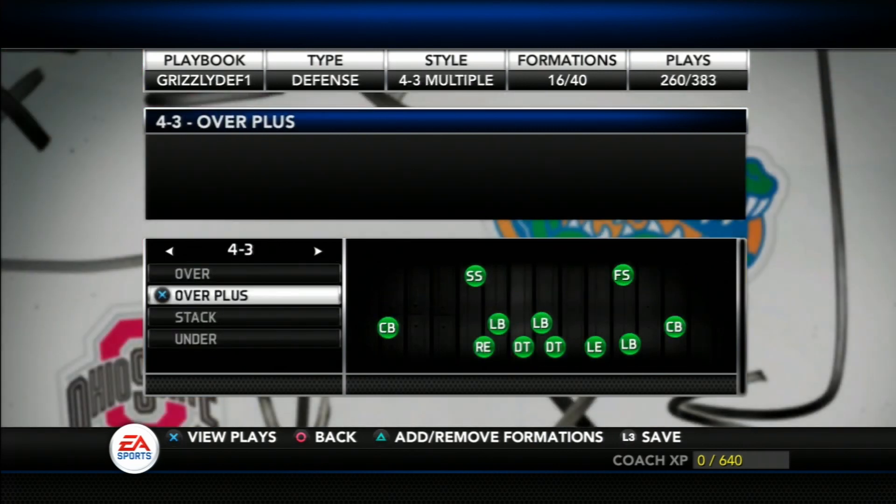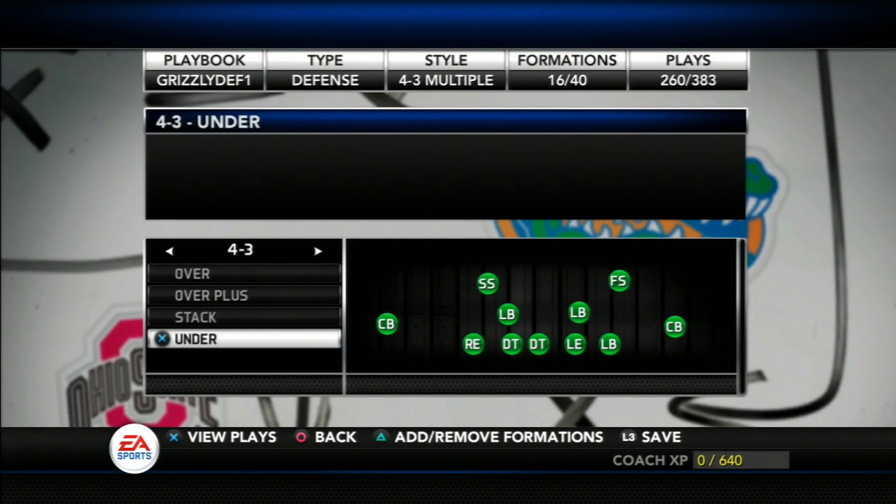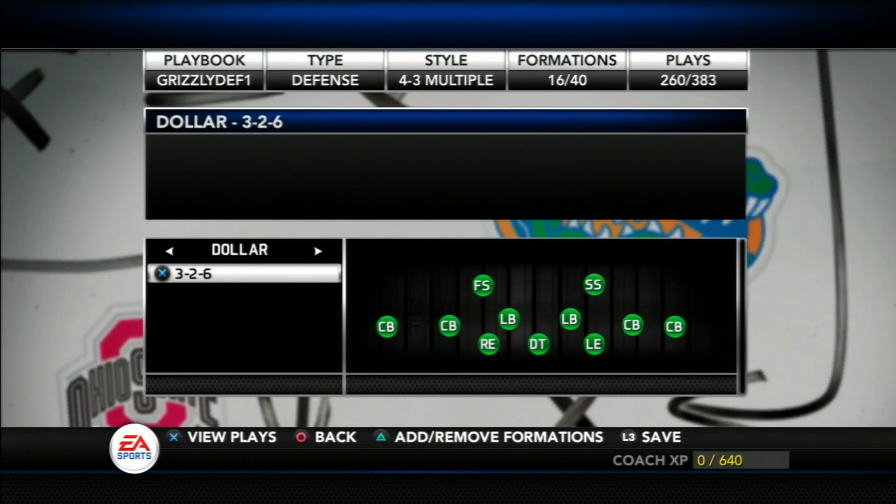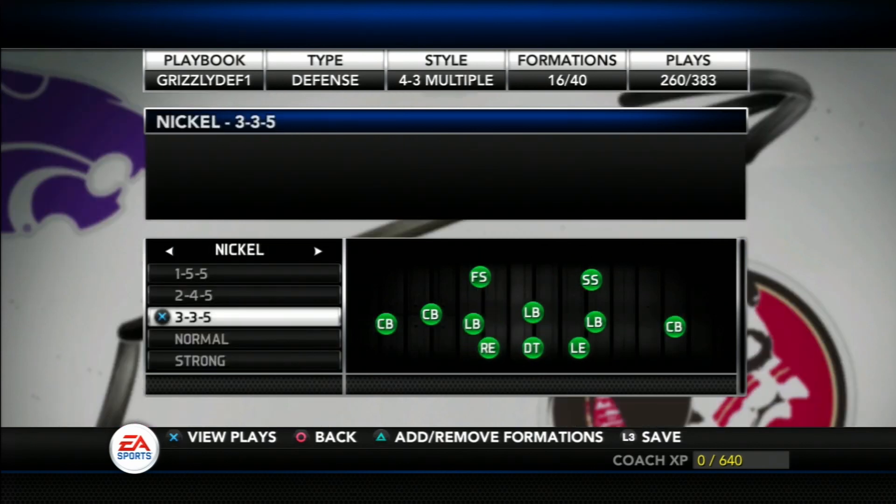The base defense used by the Grizzlies is a 4-3, but that will not be all that you see. Like the offense, there are going to be a lot of different formations used — variations of the 4-3, nickel, 46, and 4-4.